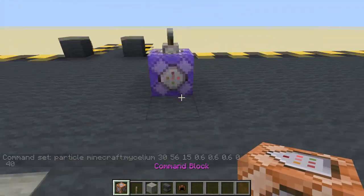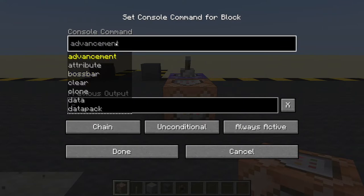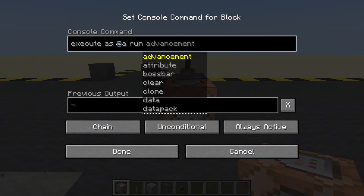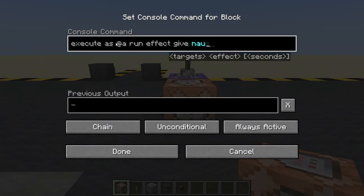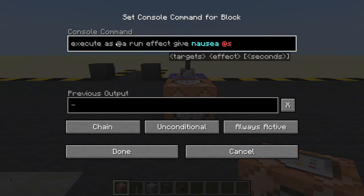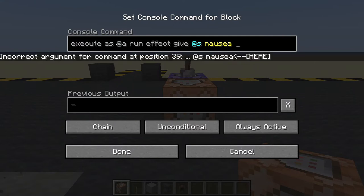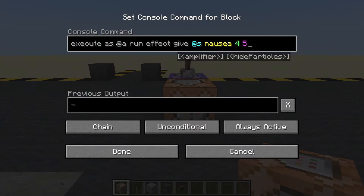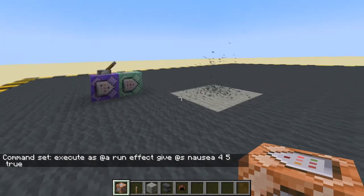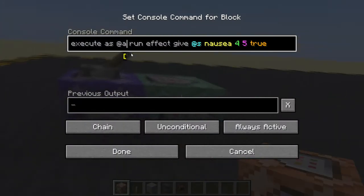We will need another command block — this will be always active and a chain — and we are going to execute as all players, run effect give nausea at the player running the command, nausea for 5 seconds, amplifier of 5, and we will hide the particles. Now everyone's going to get nausea wherever they are, so this is not a very good start. Let's make some changes here.